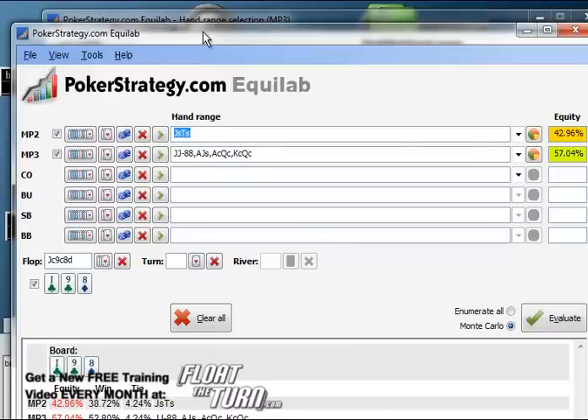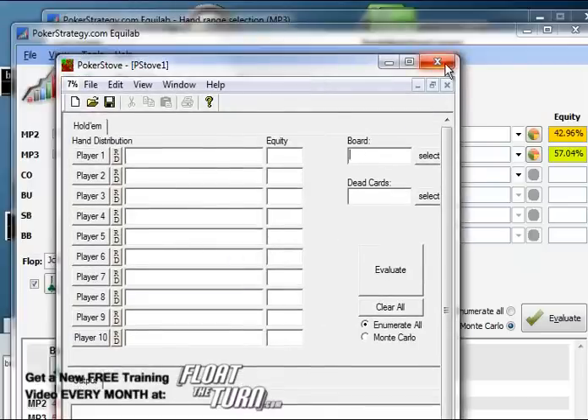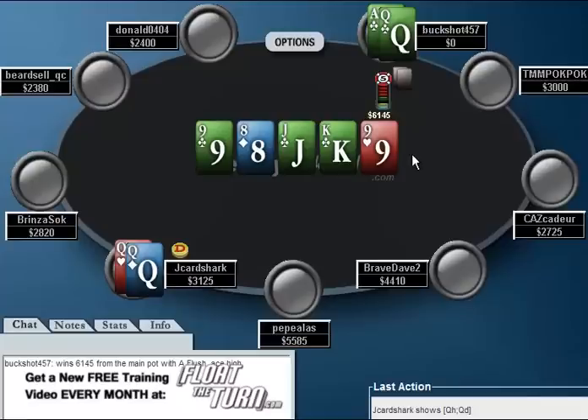I definitely suggest everyone play around with a poker hand calculator. This is the Poker Strategy Equilab. I'm not sure if it's widely available to Americans, but they also have Poker Stove, which you can just get off the internet. Anytime you have a big hand that you're not sure what to do with, get in there and run the numbers to see if you're getting the right odds to call. In this spot we needed about 35% equity to call, and we're probably about 40% in the worst-case scenario. Anytime your worst-case scenario is better than the break-even point, it's obviously a clear call.